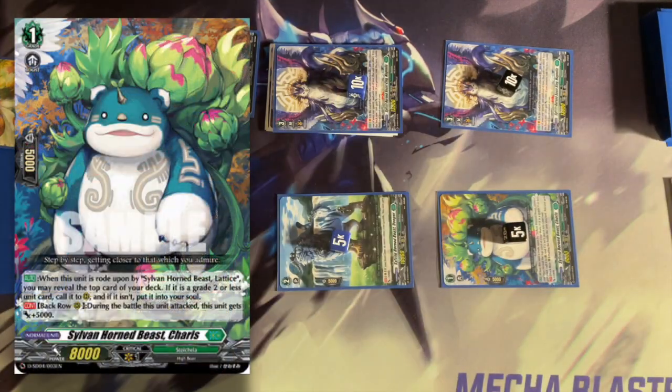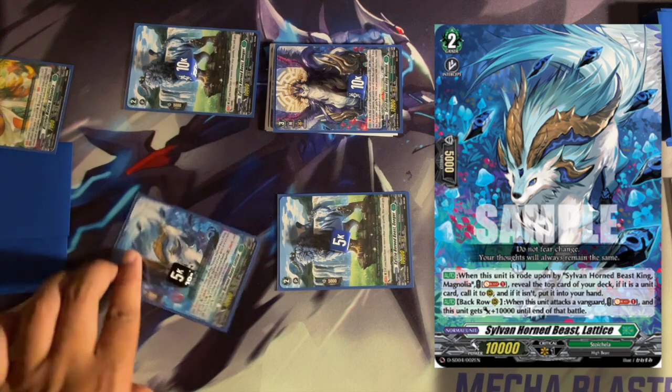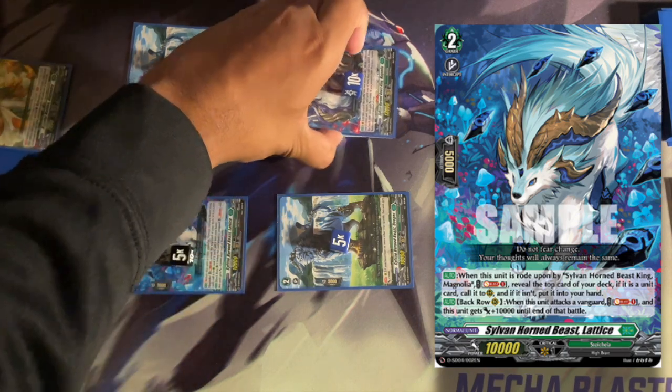Charis and Latisse help this skill because when attacking in the back row they could gain 5k, and soulblast to gain 10k when attacking, respectively.